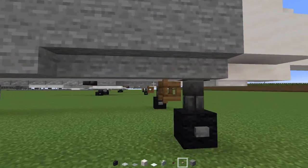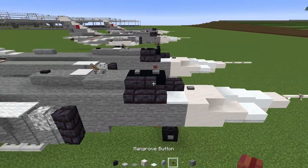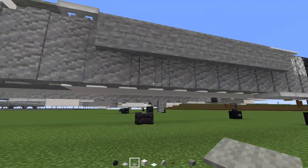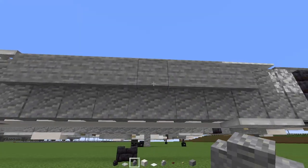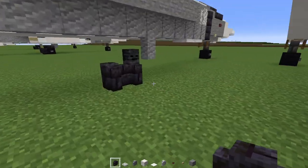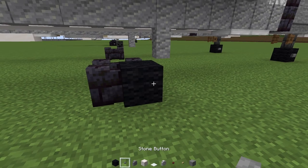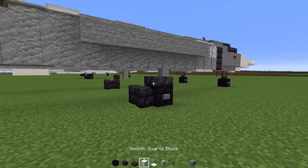Go down underneath here, skip a block, and add in a birch button underneath. Add in a mangrove button to the side of this. Then add in light gray carpets going all the way across to meet up with that trap door. Line up the block ahead of this bump, put an andesite wall, then add in polished blackstone brick walls — make that two blocks — along like this and make an L shape. Then add in a black wall with a stone button to the side. Add a wither skeleton skull here and then a polished blackstone brick slab.